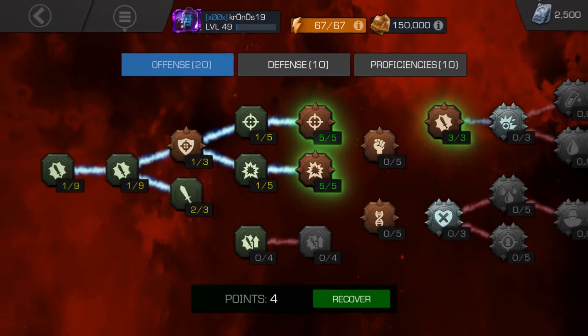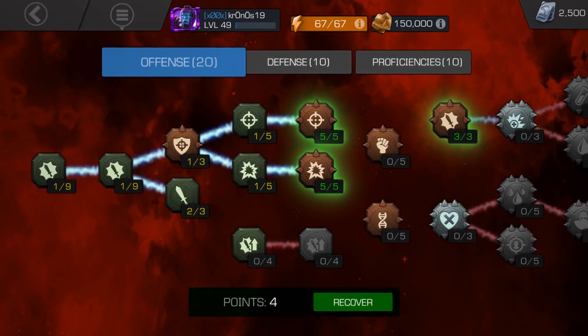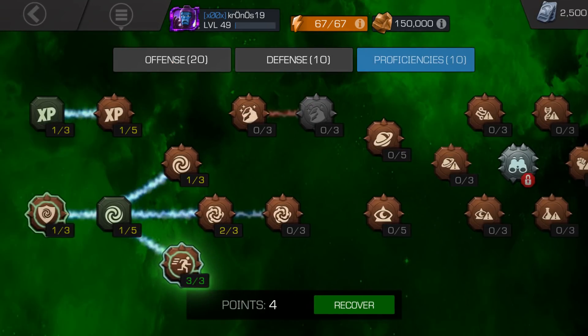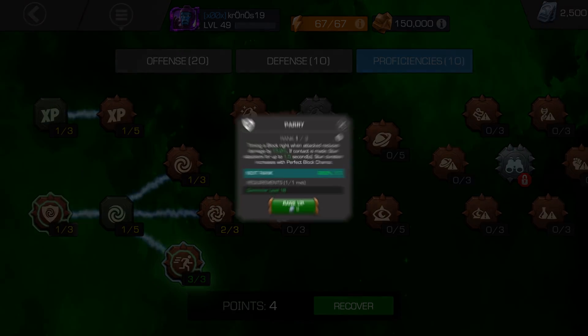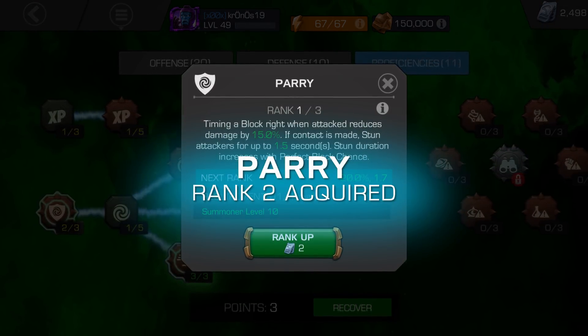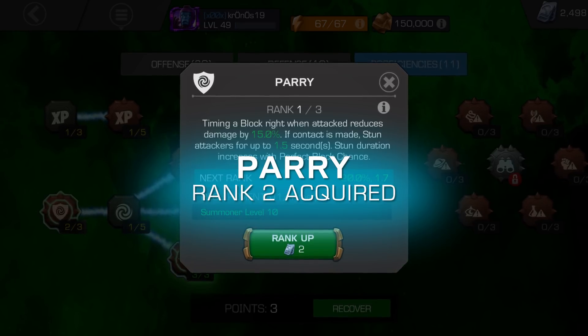Masteries are organized in three different categories: Offense, Defense, and Proficiencies. Each subcategory will contain different traits that, once ranked up, will provide new or enhanced abilities to the Champions on your roster. Most Masteries will enhance all your Champions, but some will be class-specific.